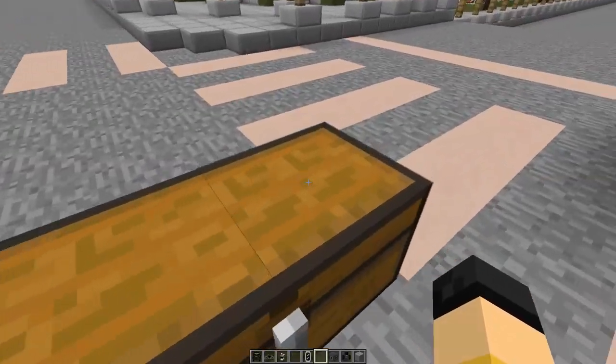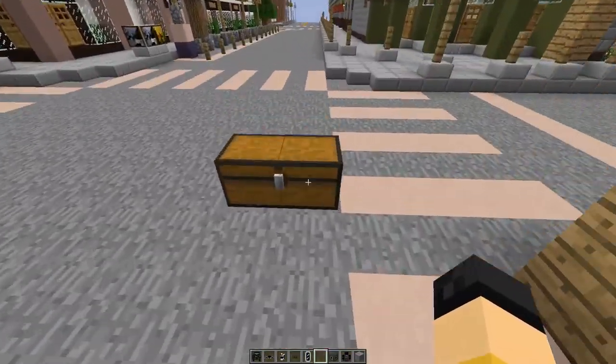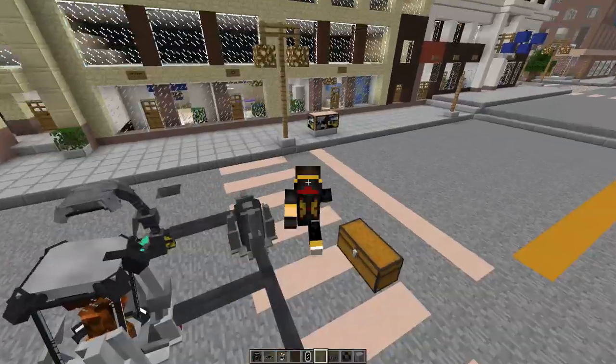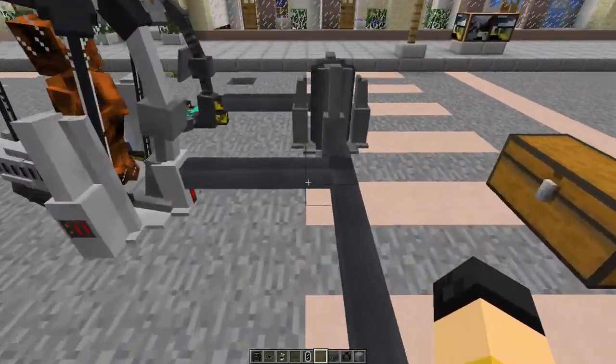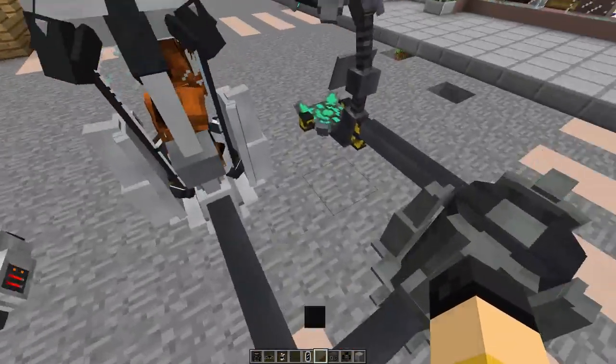And that's basically everything machined in the Legends mod. There are machines I did not mention — they're not machines exactly but they are important. The Galactic console I go over in my space video, linked in the description. The portable modular device I use in every video — it tells you what abilities the suit you have on has. And the Star Wars stuff, I have a video on how to use that as well. Hope you guys enjoyed the video and hope this helped you use the Legends mod in a new way.